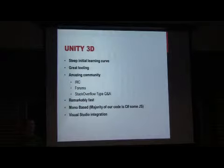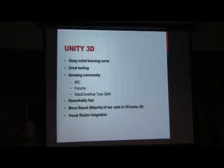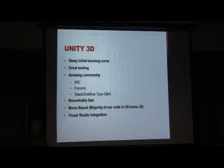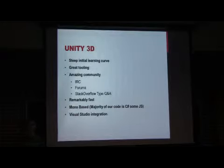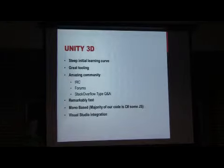Unity has some great tooling — terrain editor, sound, asset managing — all included. But probably best is the community. The IRC is very responsive, the forums have a ton of resources and posted packages, and there's a Stack Overflow-type Q&A website that pretty much hits every Google result you need. It's remarkably fast. It's mono-based, so most of our code is in C#, but we have a little JavaScript. We also found out later that you can sync it with Visual Studio for code completion and other editing tools.